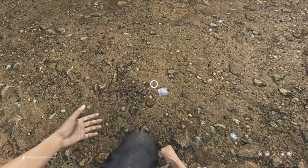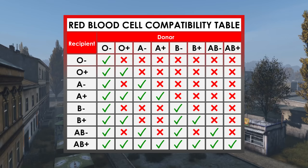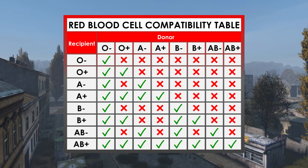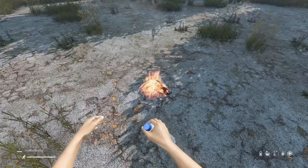You can use blood bags to cure gas poisoning. Collect your own blood when possible so you can give it back to yourself — it will always be the correct blood type. Alternatively, use a blood test kit on yourself or a bag of blood to reveal the blood type. O-negative blood can be given to anyone, while people with AB blood can receive from anyone.